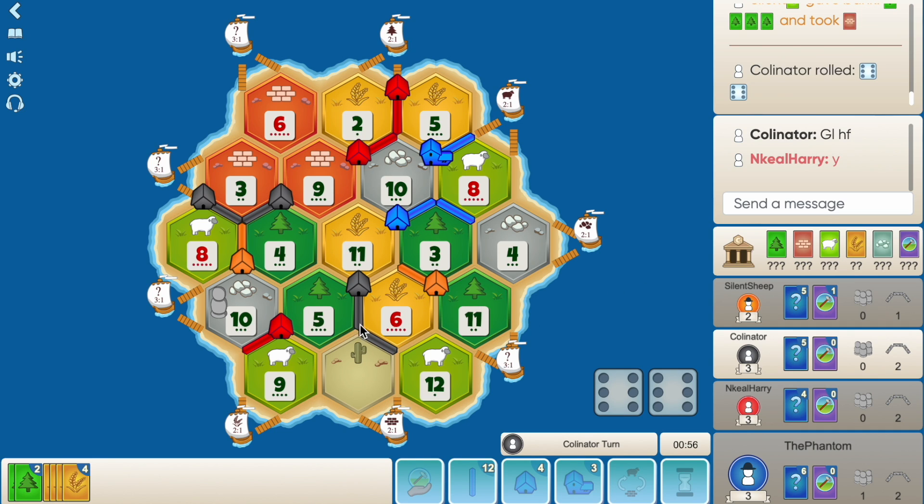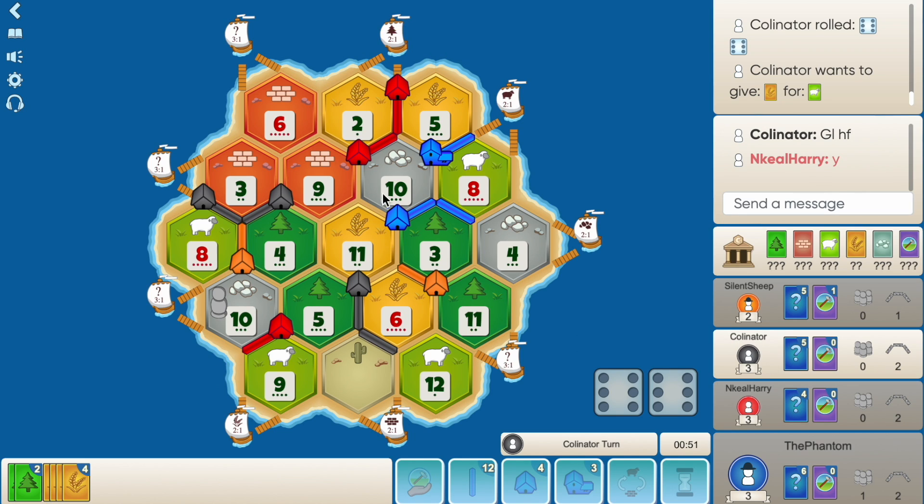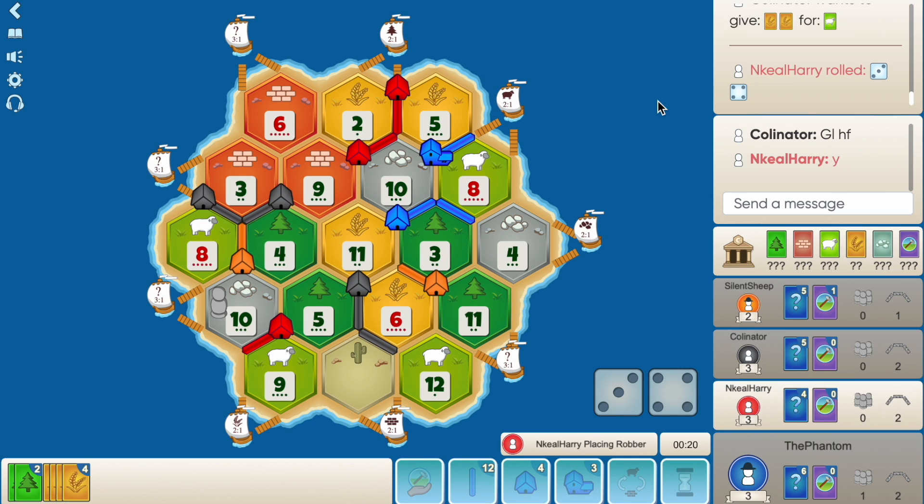I'm surprised he didn't block the 10 as well. I'll block his 10 and steal from him - get the wood back. Five - no hard feelings to red, I just think he's the competition in this game. What should I actually be robbing from him? Probably the nine - I don't want him getting two ore every roll. Seven of course he rolls a seven and takes my wheat. That's fine, I need a 10 here.